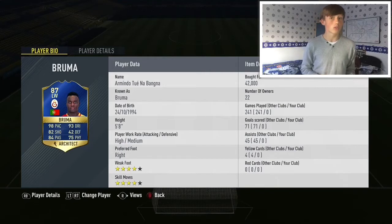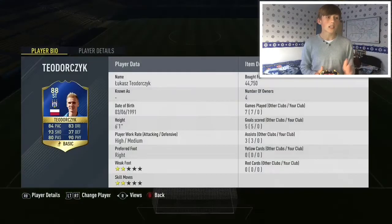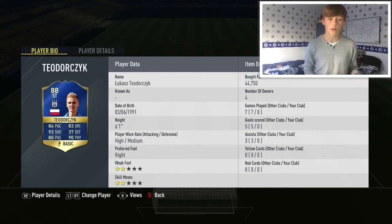His card does look sick — 98 pace, come on. He's 4-star, 4-star as well. Then we get to this guy — I'm not even going to bother, we're going to call him Tio. Cost me 44.75K. Not the most expensive, but he's high-rated. He's pretty cheap compared to what everyone else or other Team of Seasons cards are at the moment — they've all increased in price due to the SBC.